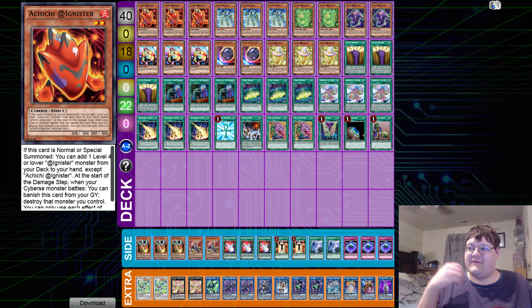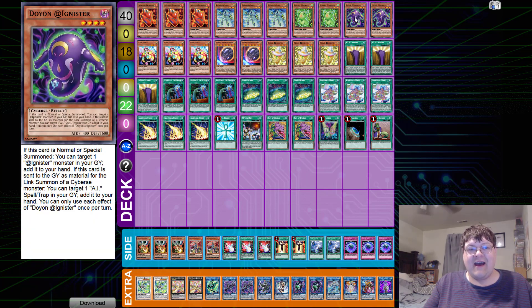TCG Collectibles was nice enough to share this fantastic information with everybody. Ignisters, congratulations — you have a regional top under your belt, by none other than the famous Andres Torres out of the Barranquilla regional. We're going to walk through this and talk about every Ignister card that this deck has access to. Once again, clap for you guys — you got a regional top in the pre-Eternity Code format for this deck with only about half of your cards.